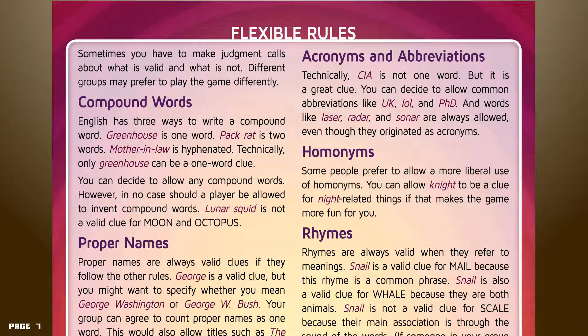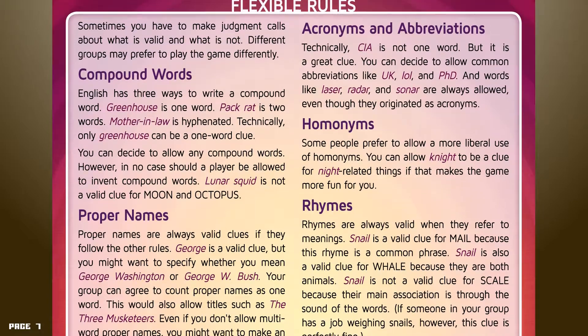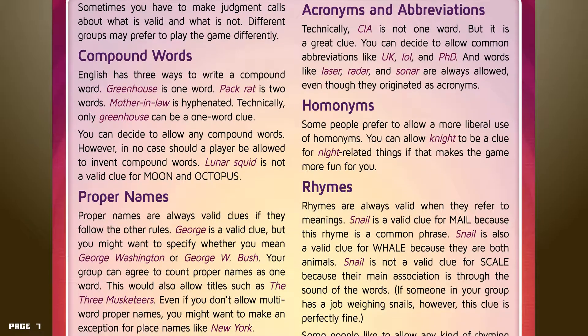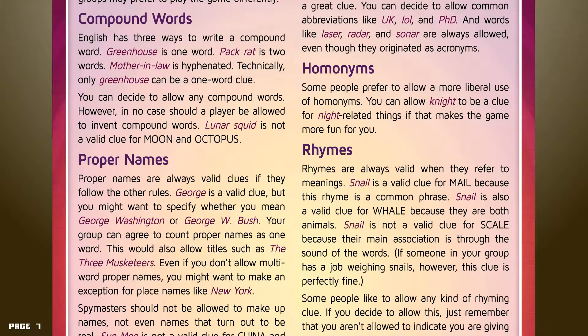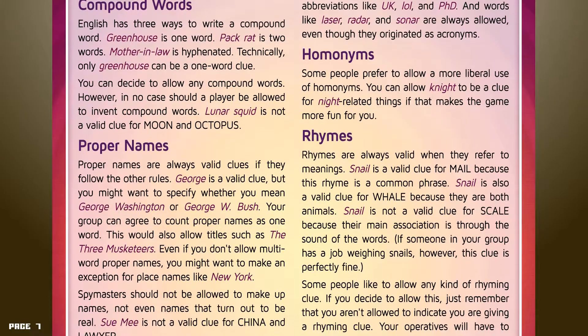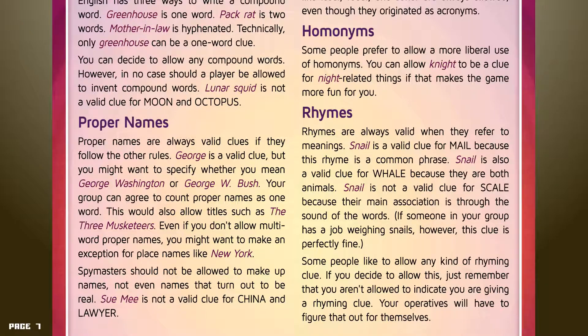Flexible rules. Sometimes you just have to make judgement calls about what is valid and what is not — different groups may prefer to play the game differently. Compound words: English has three ways to write a compound word — "greenhouse" is one word, "pack rat" is two words, "mother-in-law" is hyphenated. Technically, only "greenhouse" can be a one-word clue, but you can decide to allow any compound words. However, in no case should a player be allowed to invent compound words — "lunar squid" is not a valid clue for moon and octopus. Proper names are always valid clues and follow the other rules. "George" is a valid clue, but you might want to specify whether you mean George Washington or George W. Bush. You can agree to count proper names as one word, which would allow titles such as "The Three Musketeers." Spymasters should not be allowed to make up names — "Sue me" is not a valid clue for China and lawyer.